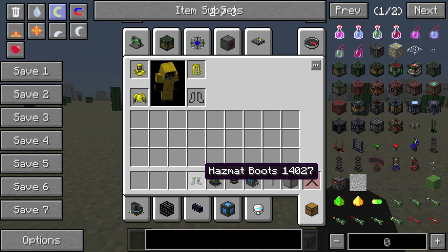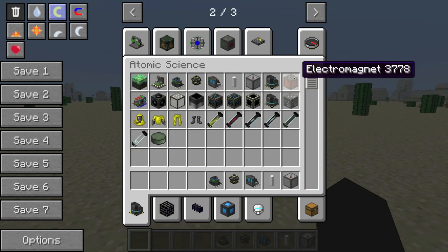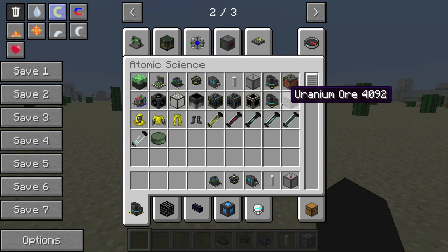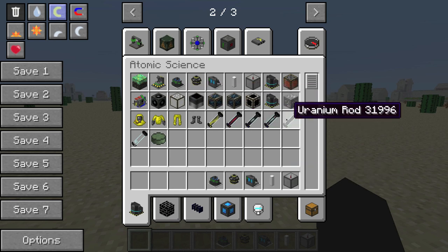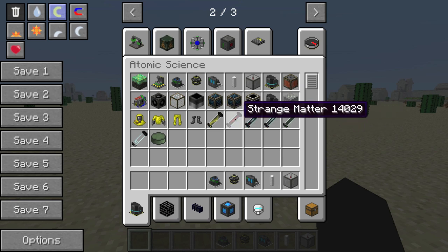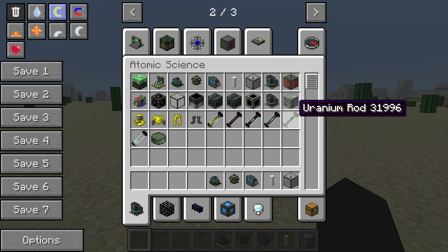Let me put all these on. There's also a particle accelerator in here, which is really cool. So we've got the basics. I'm actually going to grab some uranium rods. I haven't quite figured out the fusion reactor yet, so I'm just going to show you the fission reactor first. I think I'm going to make four reactors, so let me grab four uranium rods.